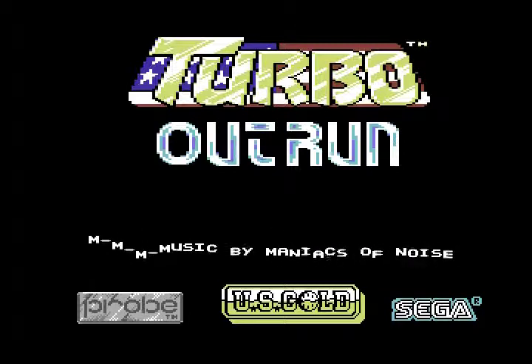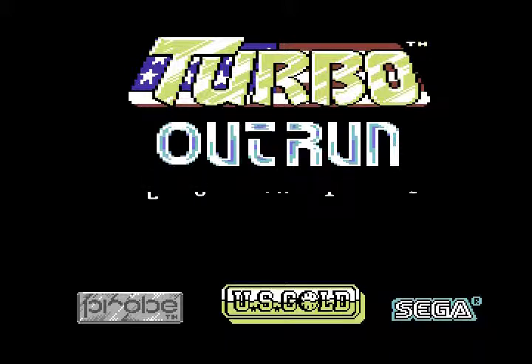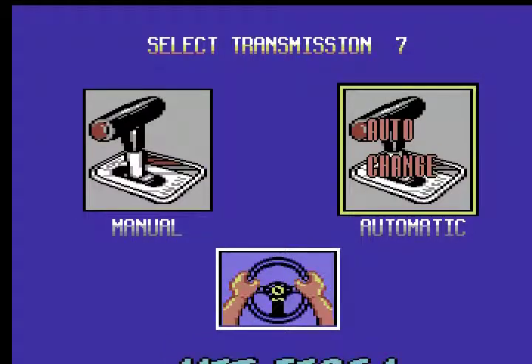Sounds a lot rough these days obviously, but back then it was pretty good. So like the coin-op, you get to pick automatic or manual transmission. We'll pick automatic, because it means you don't have to hit spacebar to activate the turbo — you can just press fire. I'm a bit lazy when it comes to that.